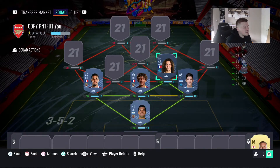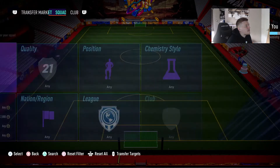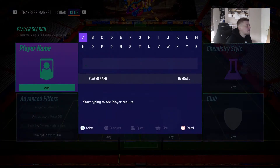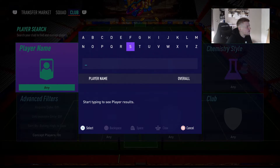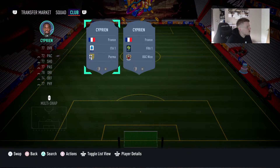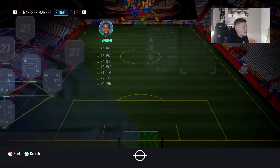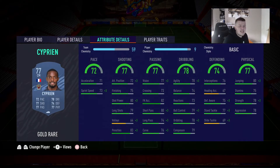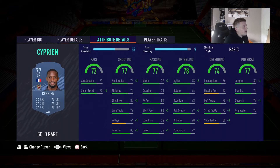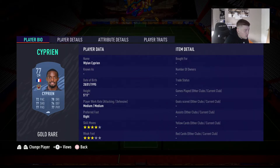Looks like we're going for a French and Argentinian flavoured team with Nice and Marseille dominating. The next player is another midfielder — William Cyprien, on loan from Parma — and he is in Liga 1. He's a very good CM with stats all in the 70s. He has high/medium work rates so you can control the midfield well, four star skill moves, and three star weak foot.